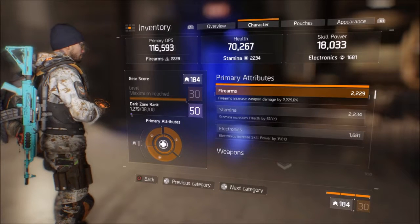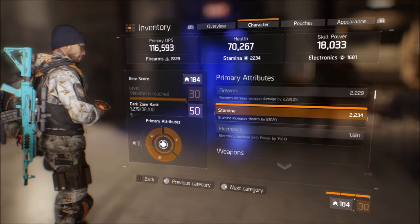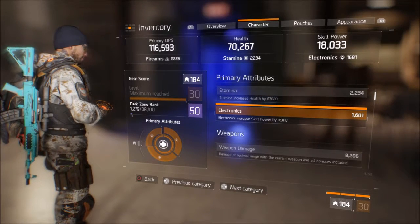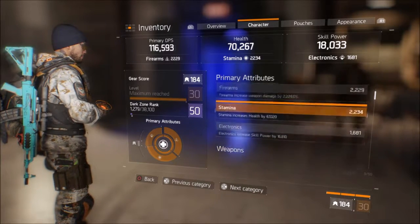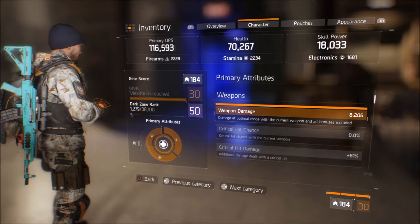My firearms are sitting at 2,229, stamina at 2,234, and I got electronics at 1,681, so I kind of swapped my build over to a firearms-stamina build with a little bit of investment into electronics.